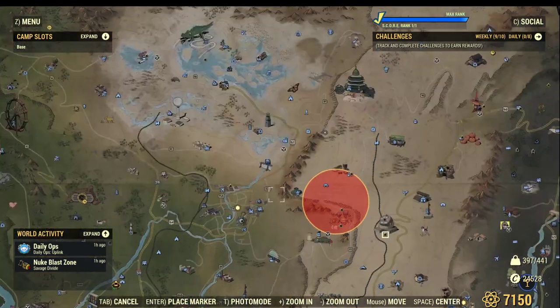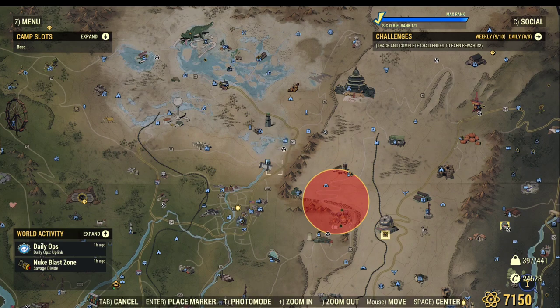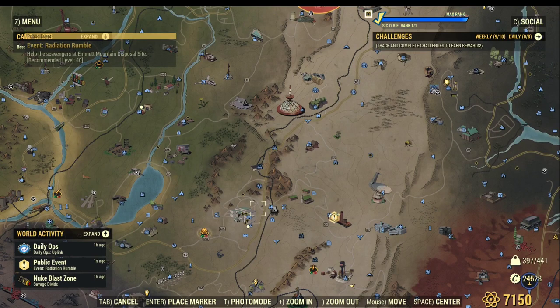You can also go to Grafton Dam and Grafton Steel - there are plenty of super mutants there as well, but they are not as high level as the previous locations. Still good resources for XP. A lot of players also like to farm ghouls for XP, either in the borough or in Whitespring Golf Course and the buildings around that area. But for me it's probably not as good, because ghouls are good in numbers but each one doesn't give you as much XP as a super mutant.